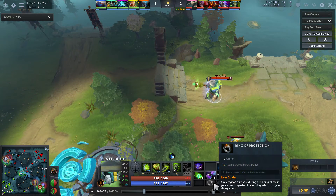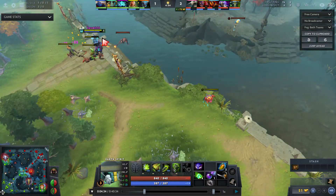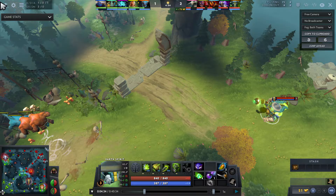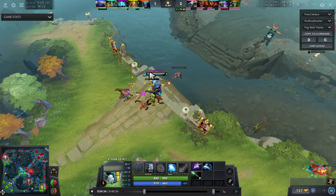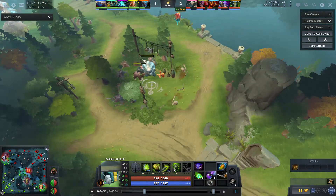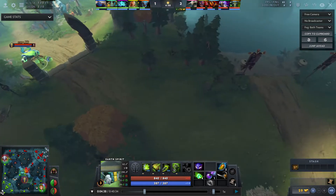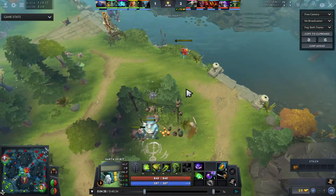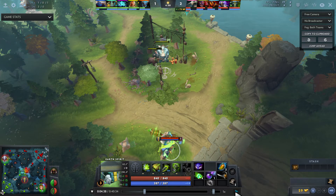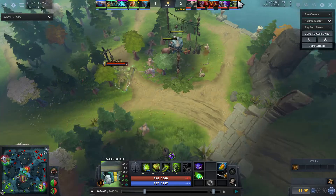I decide to kill mid again because I feel like they don't have wards there. The fact that I killed Storm while he was chasing Ember all the way to the river tells me they probably don't have a ward there — if they had a ward he'd have seen me from far away and wouldn't have chased that far. I do have a smoke but I don't use it immediately, which was a high-risk high-reward decision since I already had information they likely have no ward there.